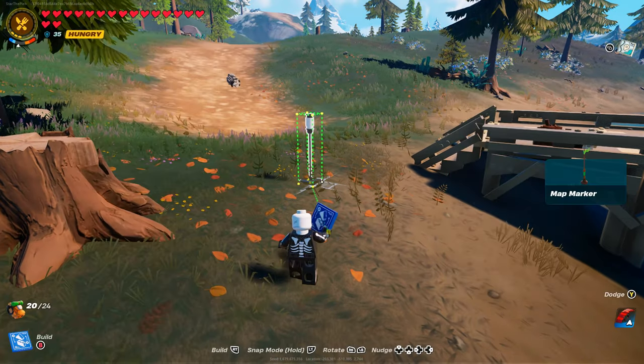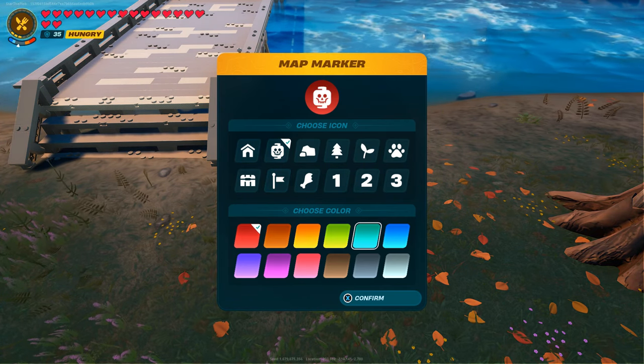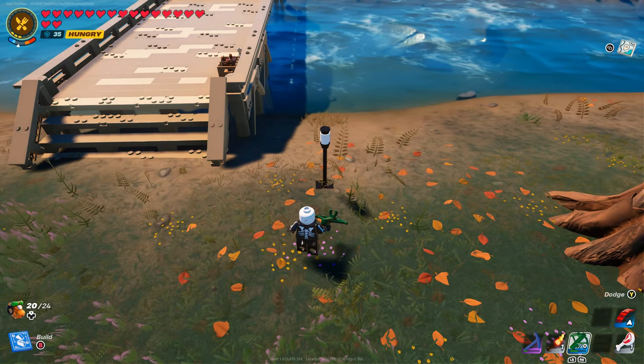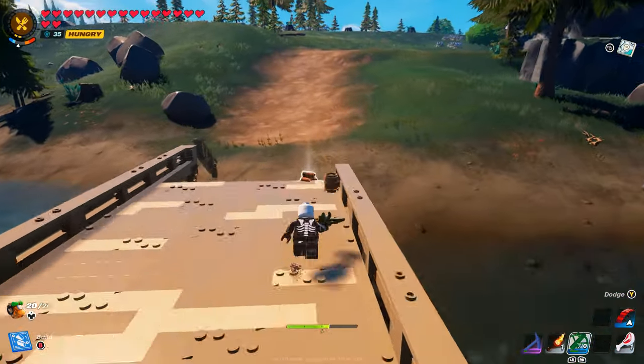Once that monster is actually defeated, what you're going to want to do is go to your build menu and place down a map marker. Now I don't know if you guys knew this, but monsters typically have a chance to spawn in the exact same places over and over in a game. So in this case, I'm going to put that map marker right there.